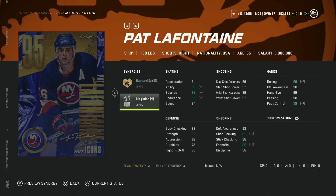Lafontaine has 97 speed and 98 acceleration with Distributor and Speedster — everything else is 99. It's an incredible card, but the downfall is you have to play him on the wing. His 86 face-offs at this stage puts you at a detriment, and at 5'10" 180 he's small for center. If you have the silver one and it's untradeable, there's no reason not to upgrade.